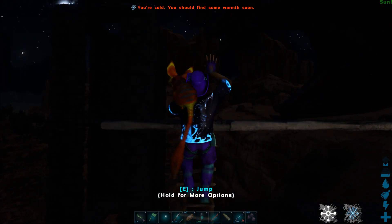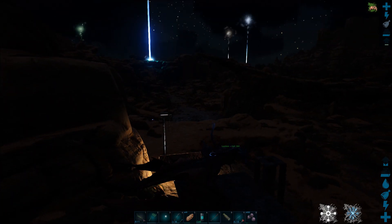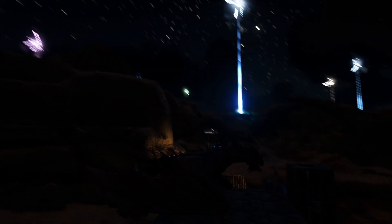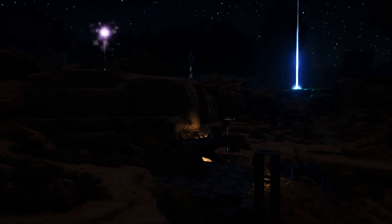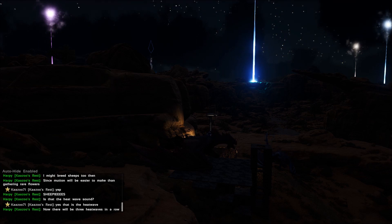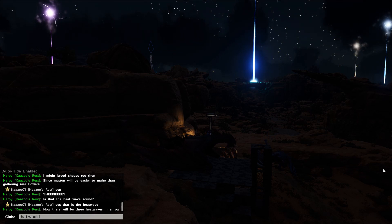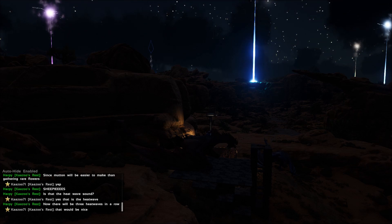I got this trap from someone else — it's not my design, it doesn't work perfectly, you've got to alter it a bit, but you can trap the phoenix in there. The phoenix will spawn five blocks off the ground. When you locate a phoenix — you can do that with the parasaur, it'll ping it in the ground — you make the trap above it, and when the heat wave comes it'll spawn inside the trap. Then you use a fire wyvern, oil jars, or a flamethrower to burn it until it's tamed.